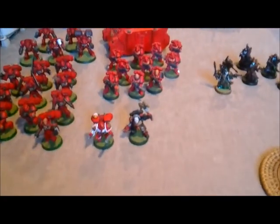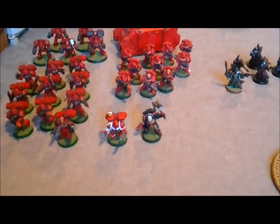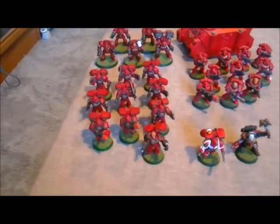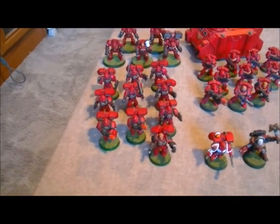We're playing 1,500 points today and I brought my Blood Angels. My Warlord is this Reclusiarch - he has a jump pack and that's about it. There is also a Sanguinary Priest with a jump pack and there is a 10-strong assault squad with a power fist and two melta guns.